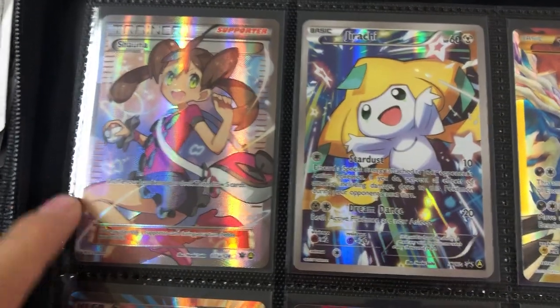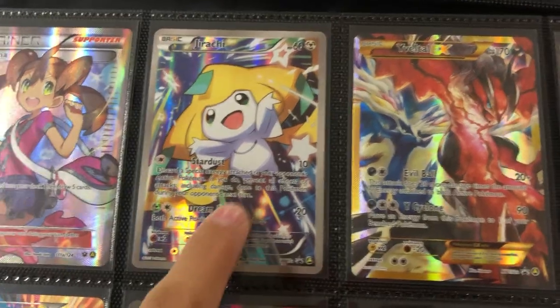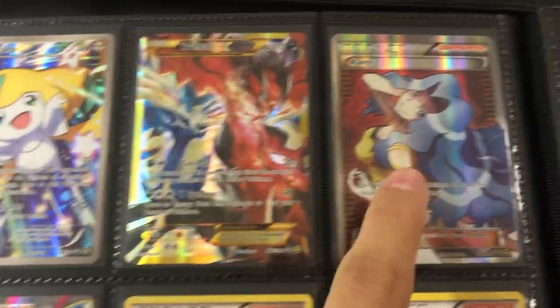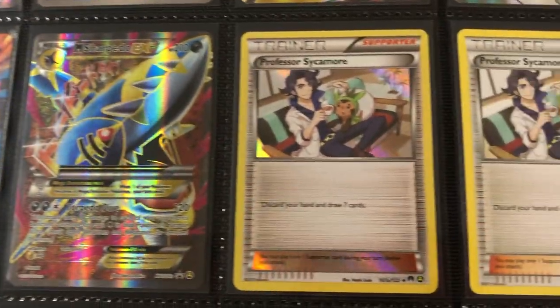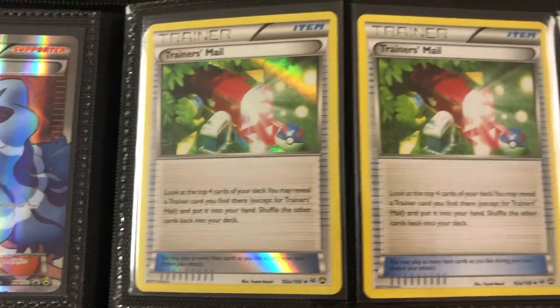We got Shauna, another favorite from that trainer box. Jirachi — this kind of reminds me of Trainer Gallery cards, really cool. Yveltal, Karen. And then ending on the last two Mega cards. Moving along here, we don't have anything too crazy. I don't remember exactly where all these cards came from, but soon we're going to move into the Sun and Moon era.